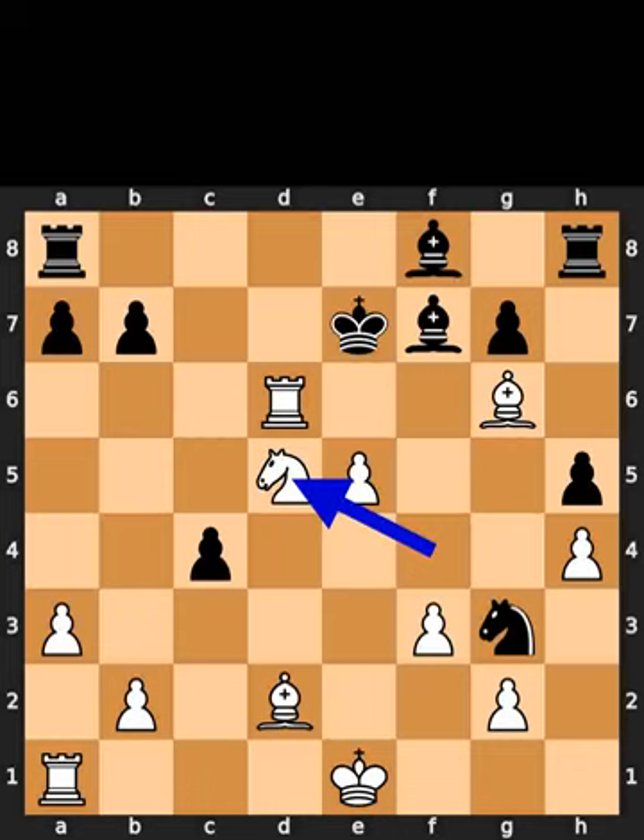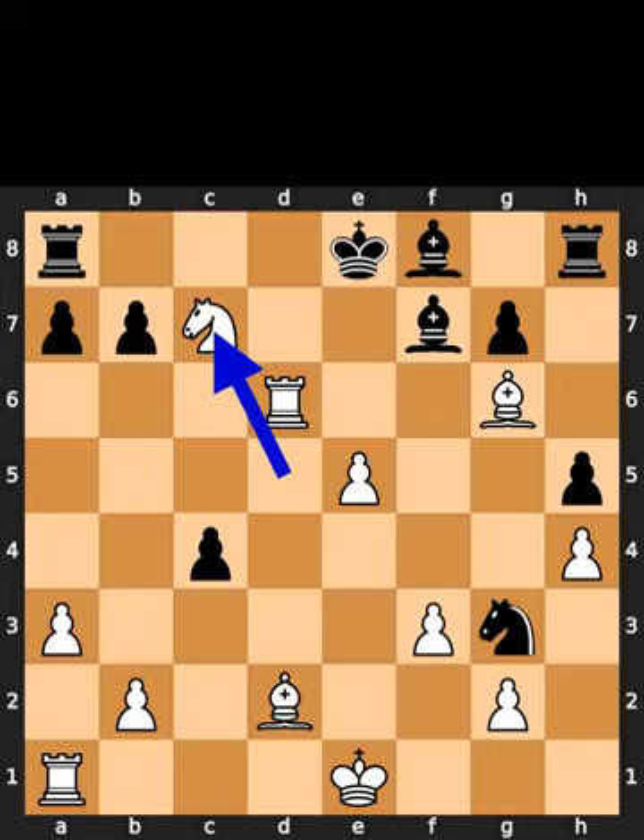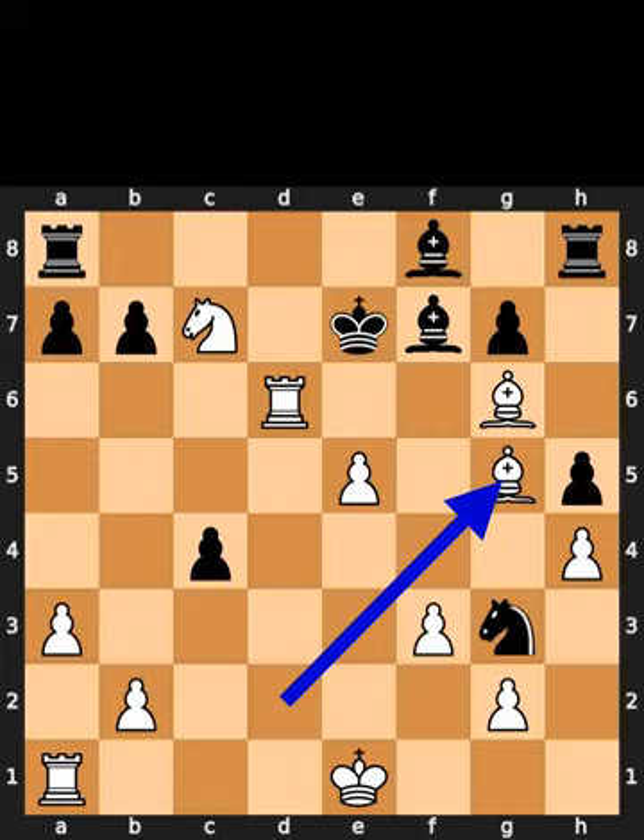White plays knight to d5, check. Black plays king to e8. White plays knight to c7, check. Black plays king to e7. White plays bishop to g5, checkmate.